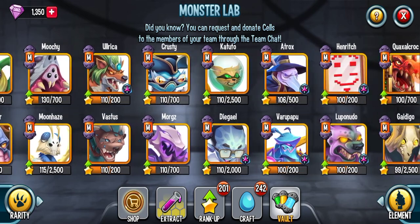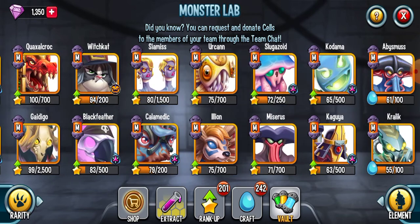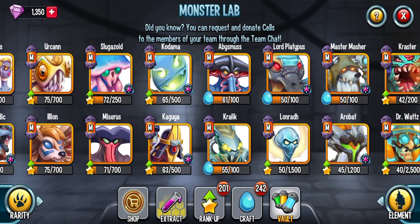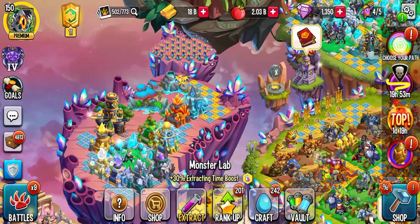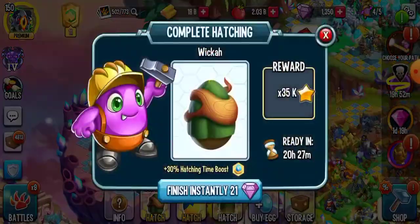This is all my cosmics and all my mythics. Still got a long way to go to ranking them all up, but I look like I'm doing pretty good. And there's the 50 Lord Platypus cells I got from the path — there was a glitch, should have only had 100.